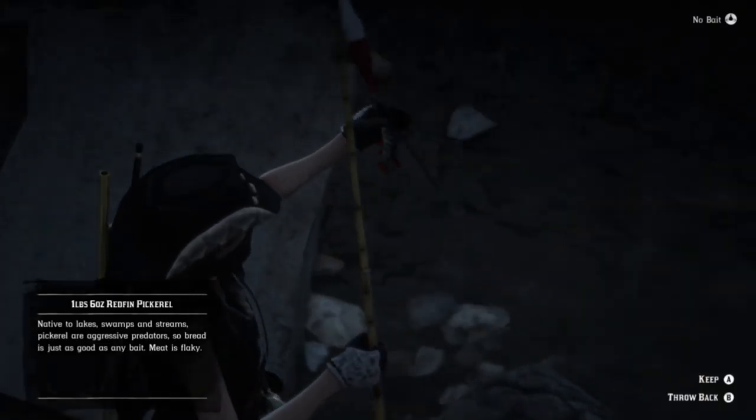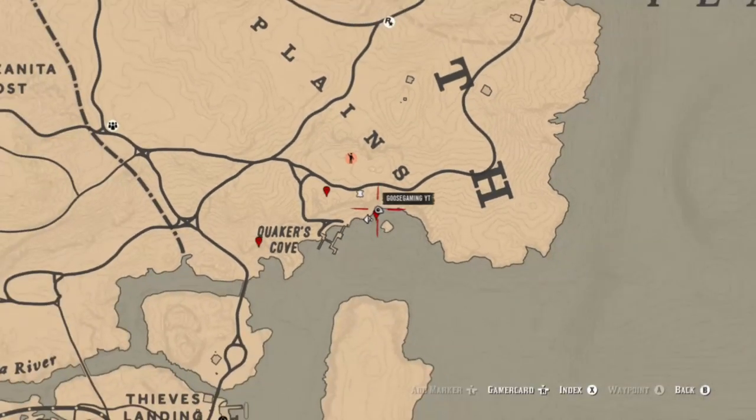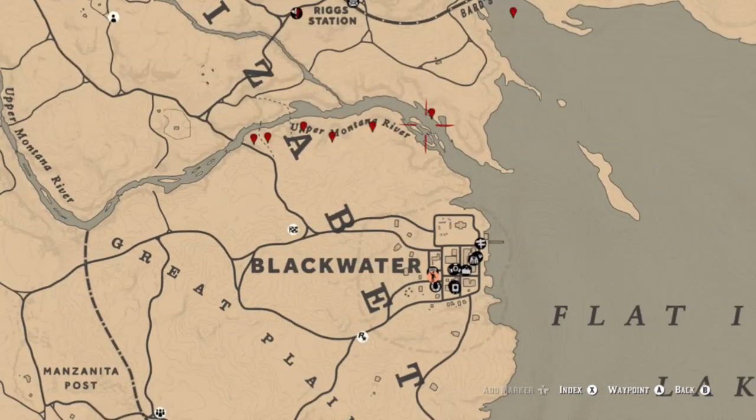There are other fish like largemouth bass, perch, chain pickerel — there's tons of them over there. This location here near Quaker's Cove is cool. I prefer it a little bit better; there are some large fish here so it's a little easier to navigate and try to find the redfin pickerel.